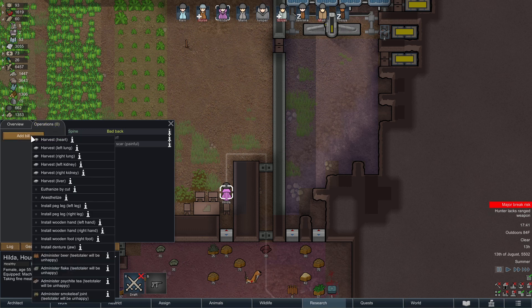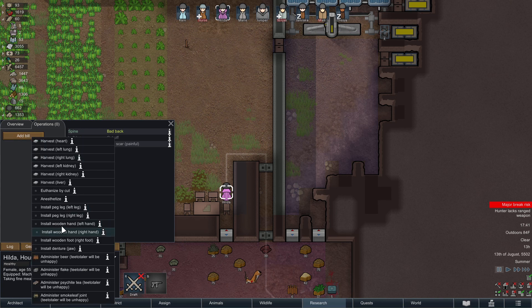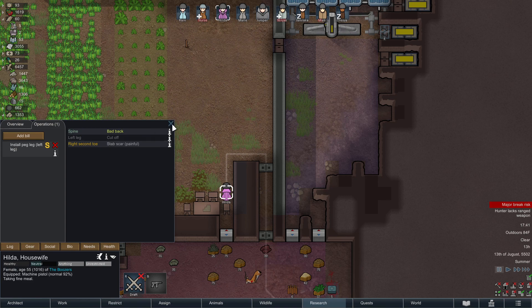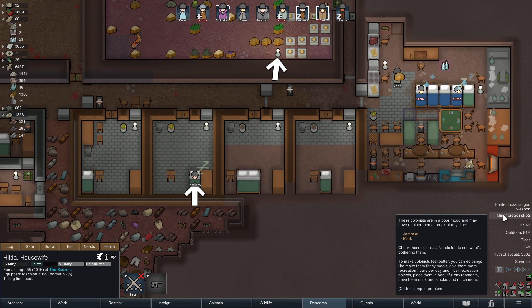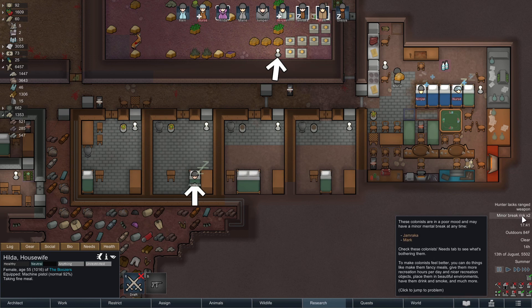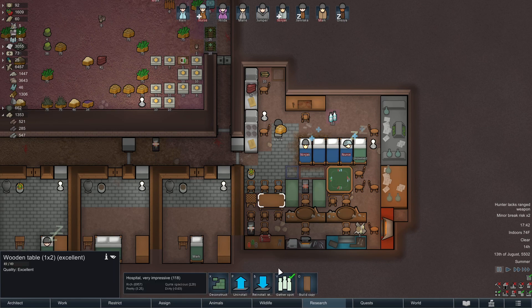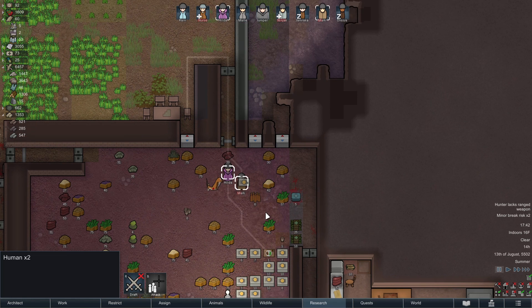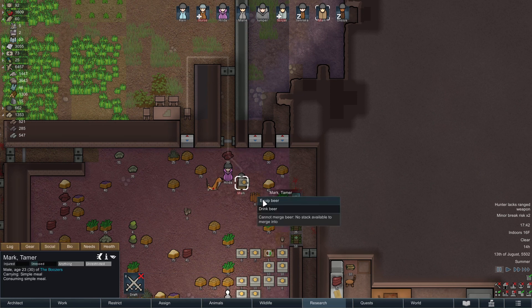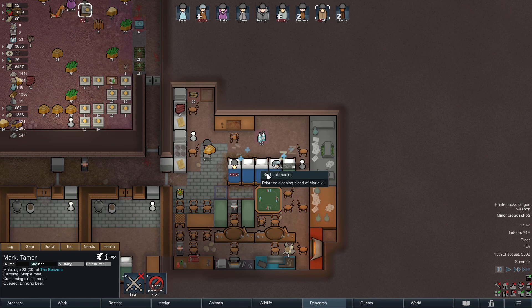That's pretty bad — we've got to put peg legs on our own colonists? Not good. Who's on a major break? Jim Rock and Mark. Mark, where are you going? Guys, there's a table here! He should be resting. Drink that beer, and then rest. Marie, clean this place up please — we don't need no infections. I saw blood. Oh, there's flak at our door — where did that come from? I'm gonna burn that. Jumper, get rid of these clowns.